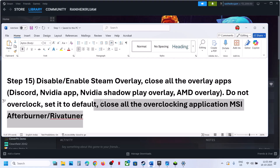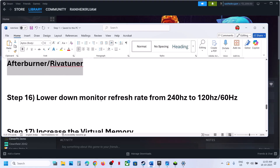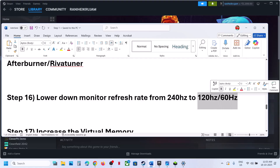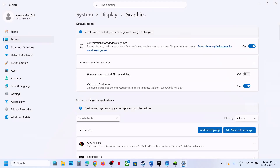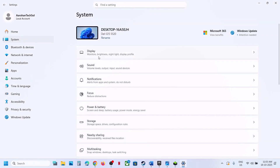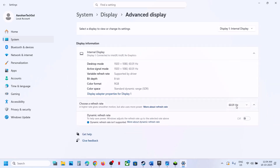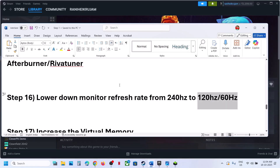Close all third-party applications. The next step is to lower your monitor refresh rate. For example, if your monitor refresh rate is 240 Hz, try 120 Hz or 60 Hz, then relaunch the game. You can go to Windows settings, system, display, advanced display, and set it to 60 Hz, then relaunch the game and check.